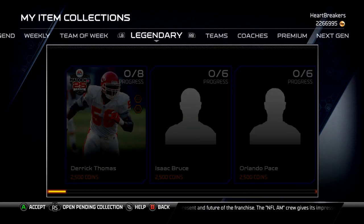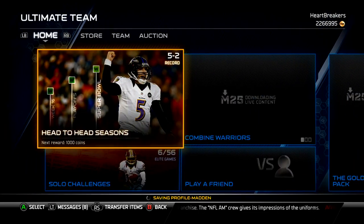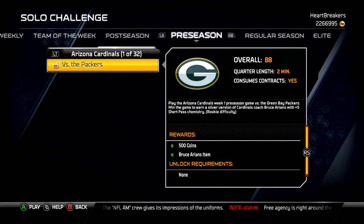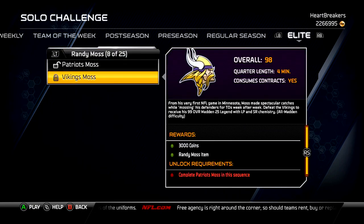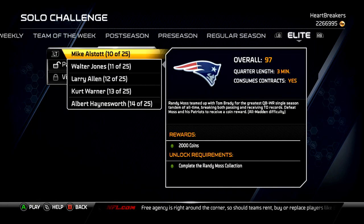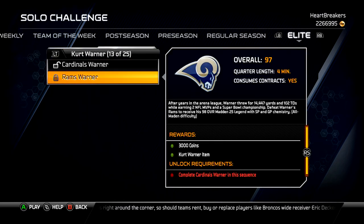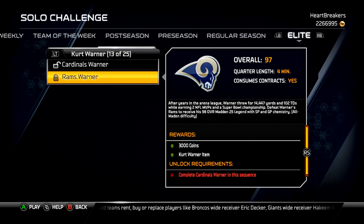So those two collections are done. I do have to play the solo challenges. Let's see — where are they? They're under Elite. There are two Randy Moss solo challenges. And Kurt Warner — there are also two Kurt Warner solo challenges. So I'll get 10,000 coins for playing four solo challenges, and I'll get the Kurt Warner and the Randy Moss item.